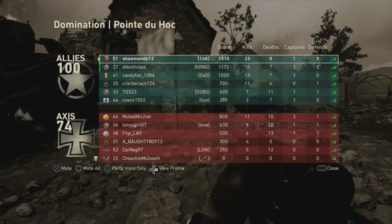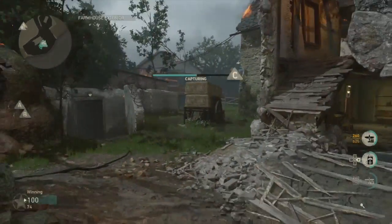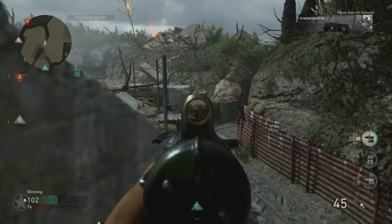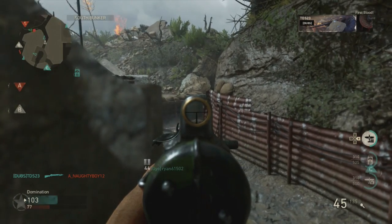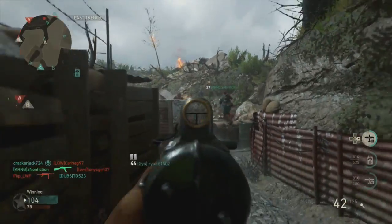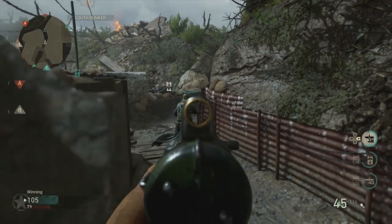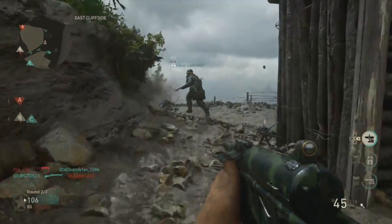Your secondary doesn't really matter as much. I prefer the 1911 because it's almost a two-shot at most ranges. I also recommend using extended mags on the secondary in case you haven't picked up a second gun and need to take out a few more targets. The PO8 is a little more accurate if you want more accuracy. For lethal, you're just going to want to use the No. 74 grenade, which is basically just a Semtex. It doesn't really matter much on your grenade since you only get one grenade per round in Domination or one per life in TDM.